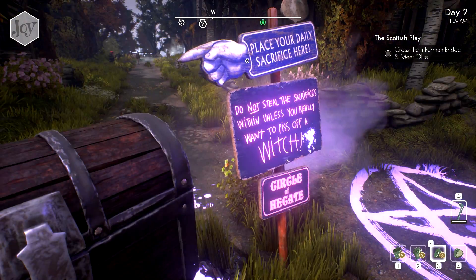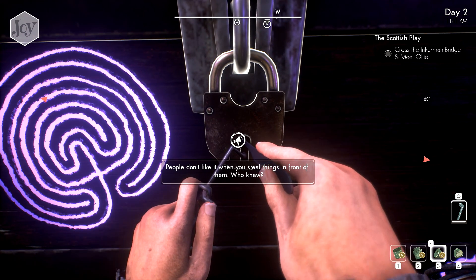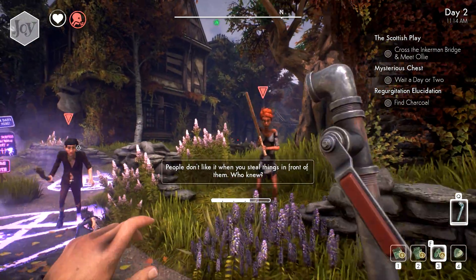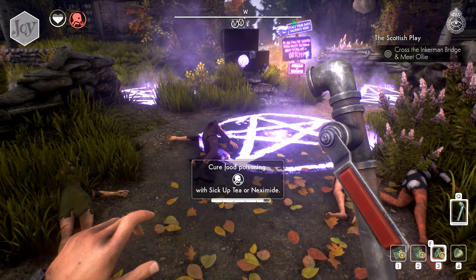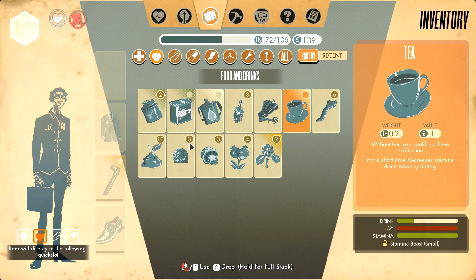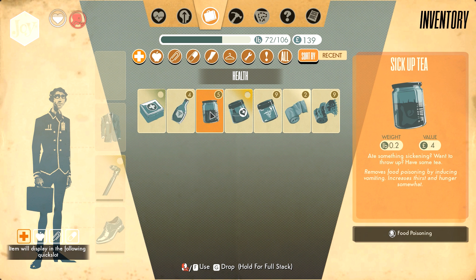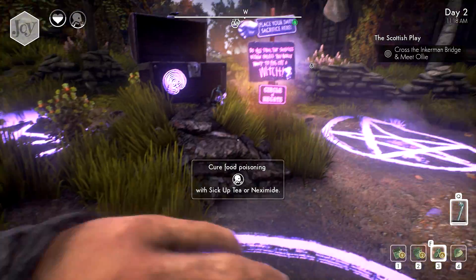Are we going to crack this open? I don't really want to piss off a witch. Let's check it out at least. Oh god, they see me opening this up. Oh! Oh, Jesus. All right then, lady! Oh my god, this one-shots them! Bloody hell, this is a strong weapon. Look, I don't even want to be here. Cure food poisoning with sick-up tea or Nexamide - right, I did actually pick up some sick-up tea. Sick-up tea - that just sounds grotesque. Cure food poisoning, all right. There we go. Oh, Arthur - get it all out, friend, get it all out.